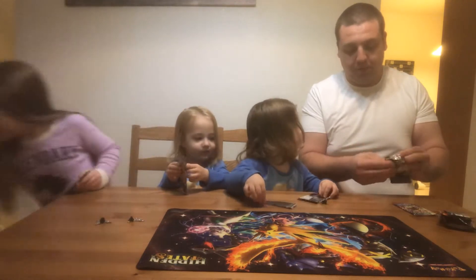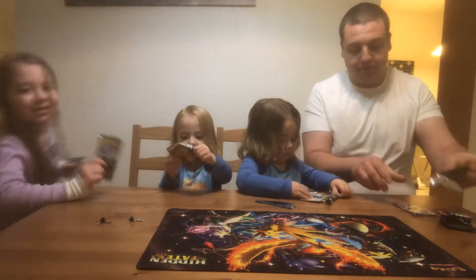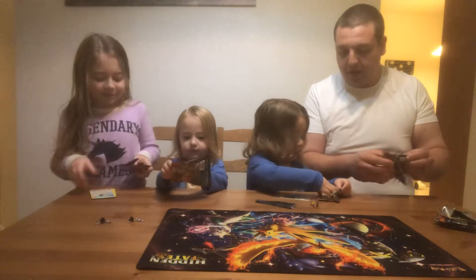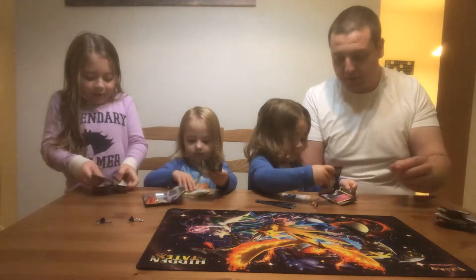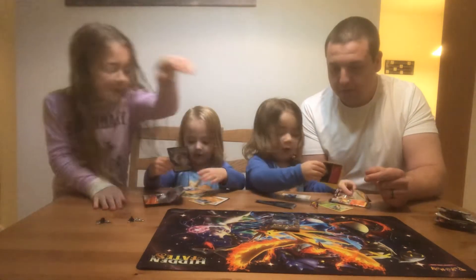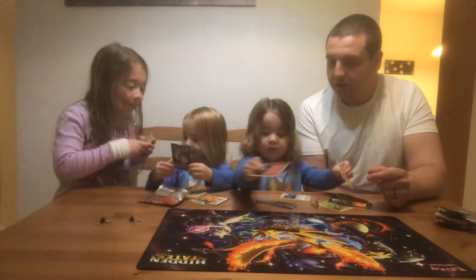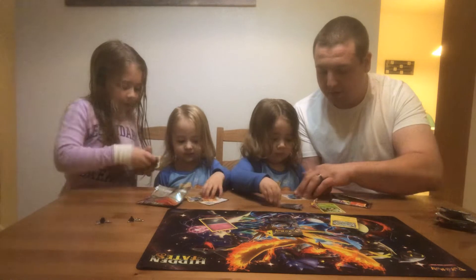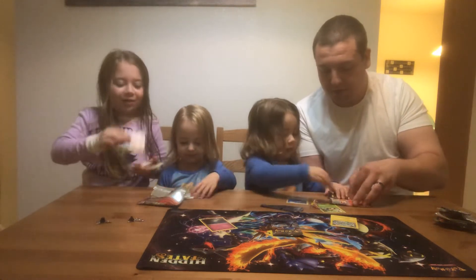Addie's going to open up her pack. She looks like Paige. What did you get, sweetie? You got a Noibat. You got a Chespin. See how cute he is? You got Ralts. Clara, look at what you got! You got a Magnemite. You got a Chespin. You got Noibat. Who else did you get, sweetie? So Clara opened hers, and now we have to put it back together.